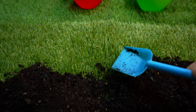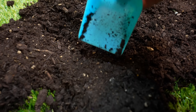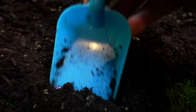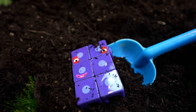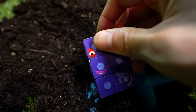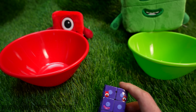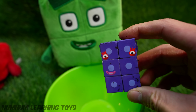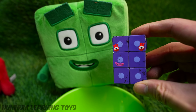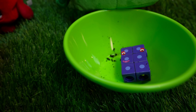Let's use this blue shovel to dig out the number blocks. I see something purple. Look — red eyelashes. Do you know who this is? It's number 6. Is 6 an odd number or an even number? That's right, 6 is even like number 4. 6 goes into the green bowl. Let's find more number blocks.